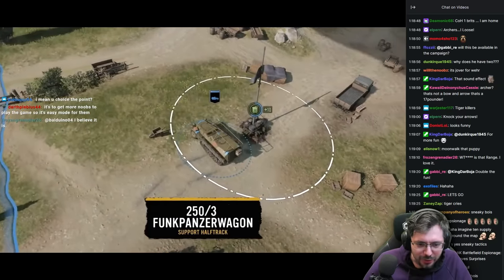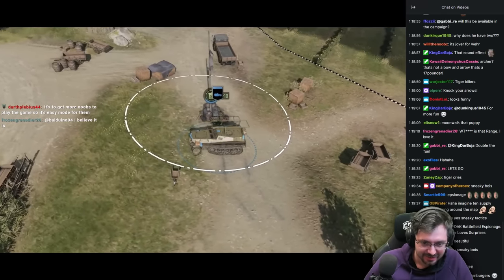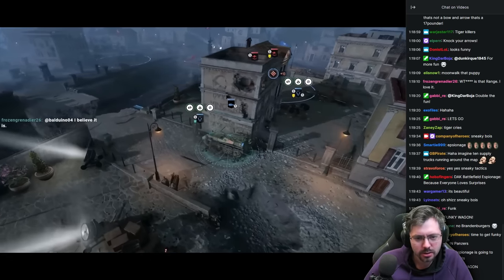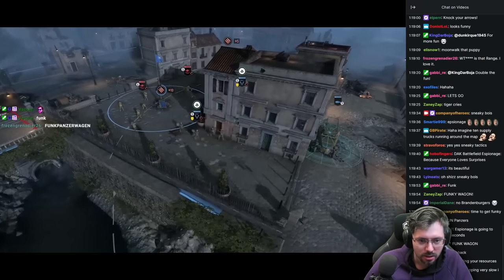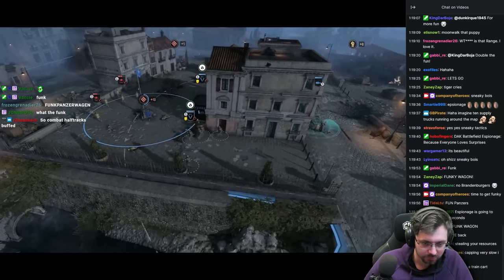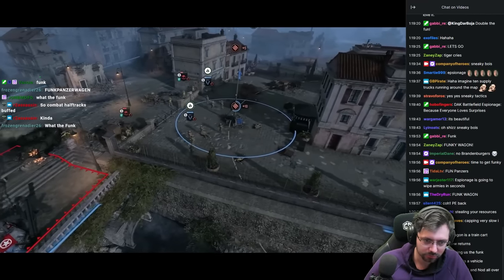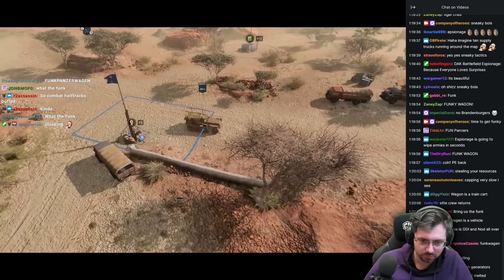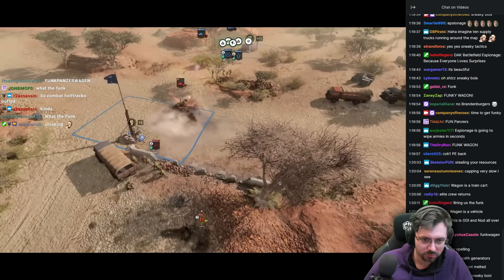The Funk Panzerwagen — it can be upgraded from the 250 halftrack or arrive as a call-in. With the Coordinate Ambush Operations ability, it can provide camouflage to nearby units. However, it does not camouflage itself. Infantry and team weapons that are camouflaged gain the First Strike bonus, increasing damage and accuracy for a short duration when engaging. The Funk Panzerwagen can also deploy the standard Schu 42 mine and the anti-vehicle Teller mine.